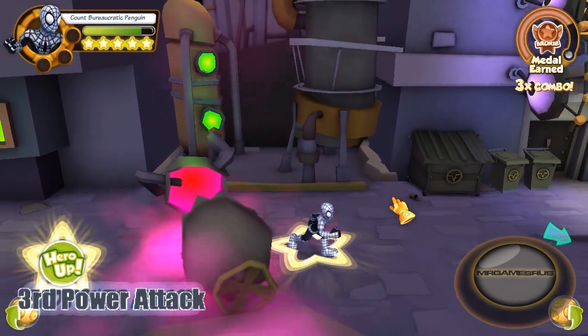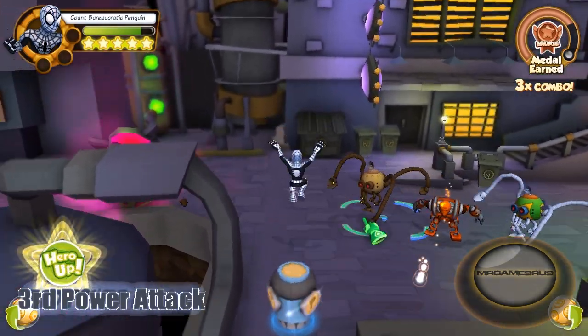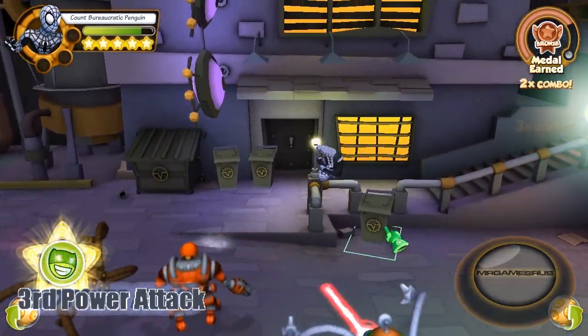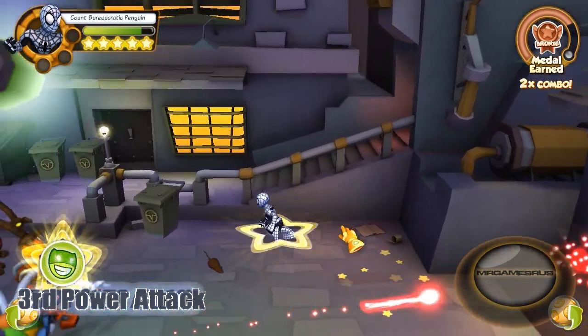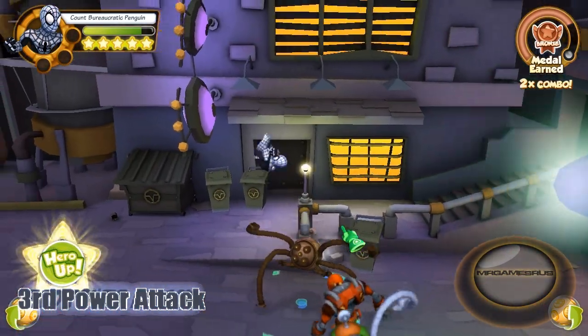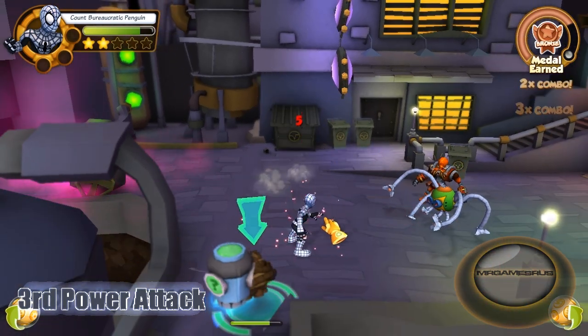Now let's perform his third power attack. He does a web grab, pulling an enemy towards him and knocking them down. This attack is similar to good old Future Foundation's web grab. Let's have a web grab right here — sweet!